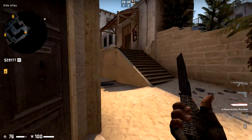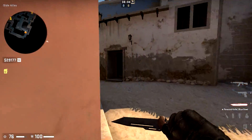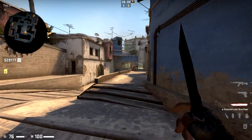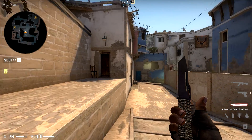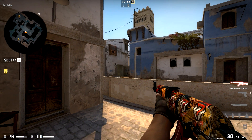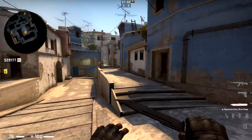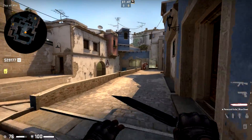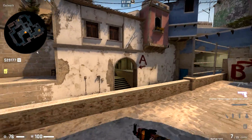Hey, this is Vu, and today I'm going to take a look at New Dust 2, aka Mirage, and how to win on it. Most people do seem to understand that mid-control is really important. However, a lot of people seem to think mid-control is all you need, and they'll kind of sit around chair or top boxes until 30 seconds left in the round and hope the enemy just runs into them and dies. But instead, what you really need is deep mid-control.